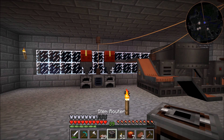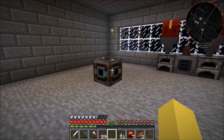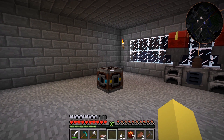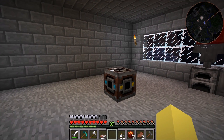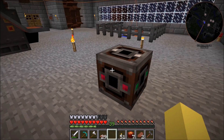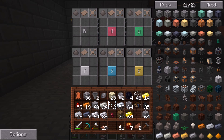First things first, we're going to go over the main block of the system, which is the item router. This is pretty much the only block that Immersive Engineering has to actually sort items. Obviously if you're playing with Immersive Engineering along with other mods there are probably better options, but this one works for us. If you look at it, each side is color coded — the bottom one is dark gray — and you can input or output blocks on any of the sides.